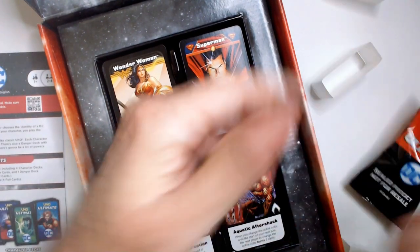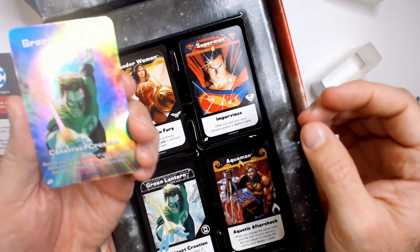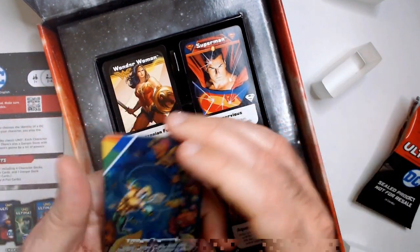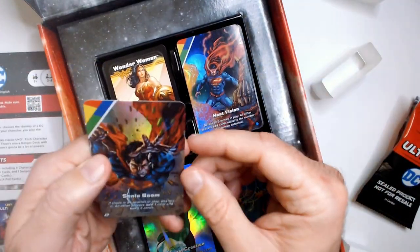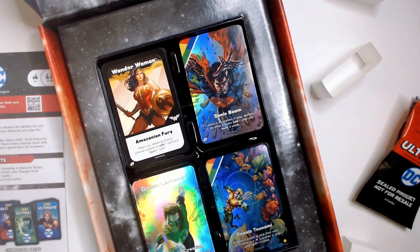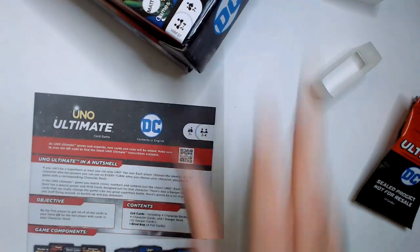You get a hologram card - nice, I like that. A Green Lantern one. It's just a variant - during your turn it's the same mechanic. I like it, that's cool. Then there's a little superpowers variant, a Superman Heat Vision variant. Wonder Woman gets one, and Superman gets one - Sonic Boom. I would kind of like to get one for each character. I got two Supermans but at least we didn't get two Aquamans, so that's a plus.